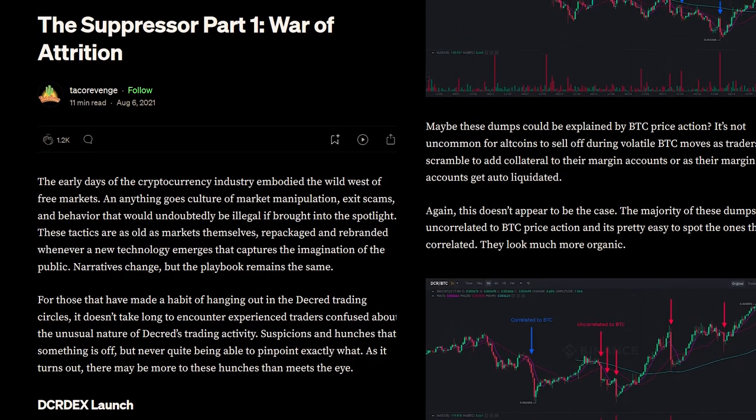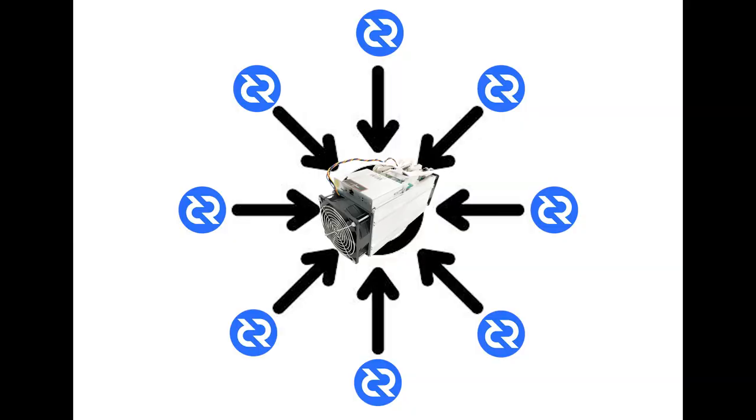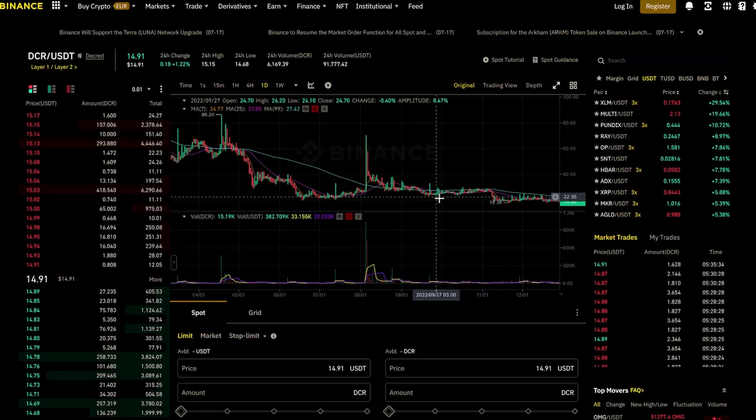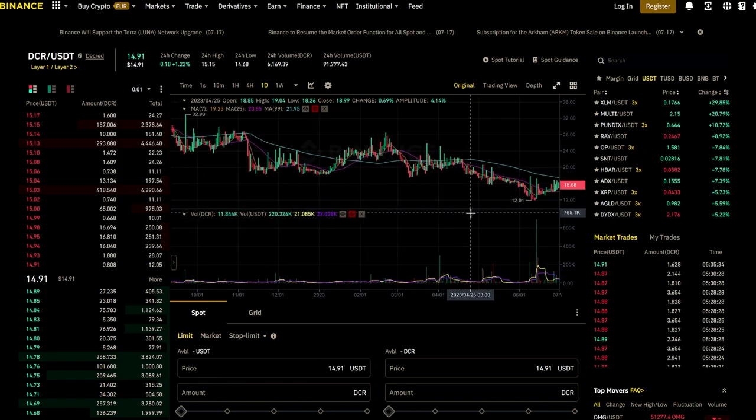A common question is why Decred is switching away from ASIC miners. The short answer is that research revealed ASIC mining was heavily centralized, and those ASIC miners were not aligned with the project — they were actively attacking Decred's price discovery and encouraging negative growth. Furthermore, the bulk of Decred's security comes from proof-of-stake and not proof-of-work, so basically miners were being overpaid. Also, increasing the staking reward will make Decred more attractive to outside investors.